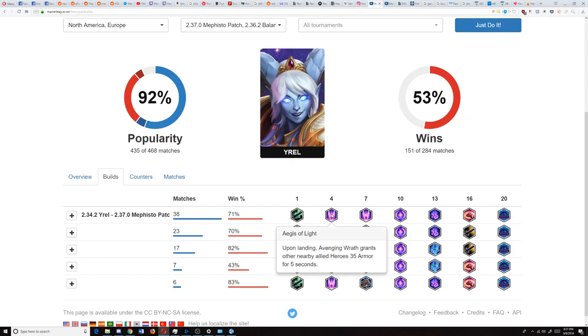Level four, almost every time in pro play we see Aegis of Light. Aegis of Light gives 35 armor and a pretty wide radius to all of your allies for five seconds when you jump in. You don't need to jump in at full power so it's a very quick thing. The cooldown of your E is about six seconds, which means you can keep that 35 armor on your team at something like an 80% upkeep if you really wanted to.